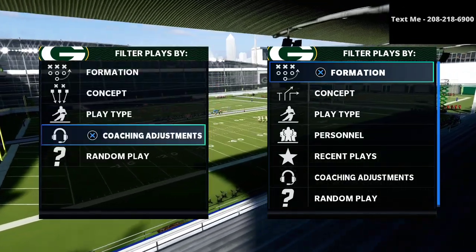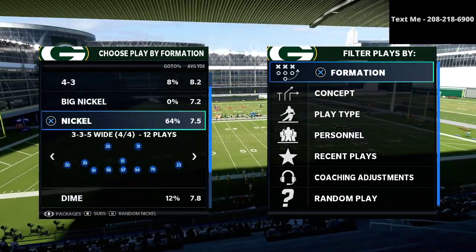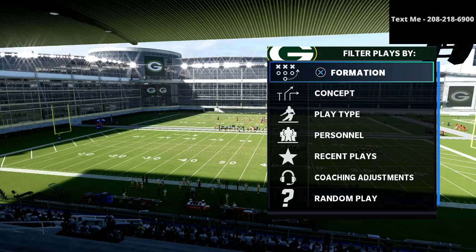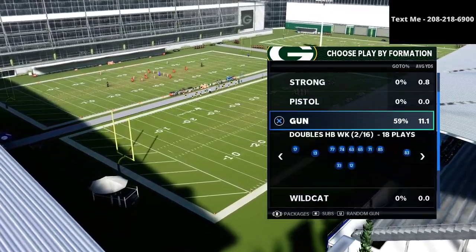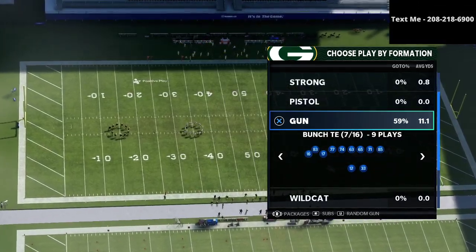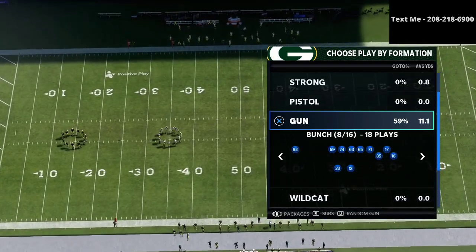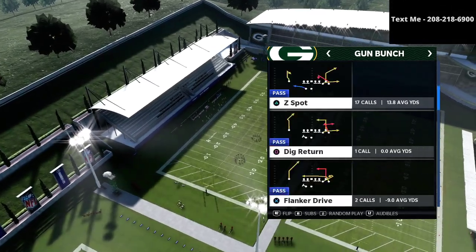What we're talking about today is a way that you can beat the cover 2 cloud flat at 30 yards. The reason I think it's significant to bring this conversation to light is because deep halves don't get glitched as badly as quarter zones and thirds do, so I think you're going to see a lot of people move into some type of cover 3 style of defense. I want to give you some tools that can help you beat that.